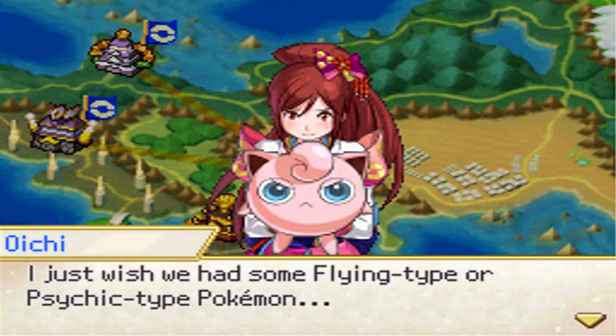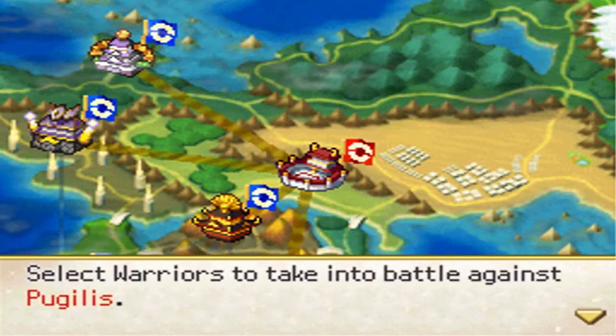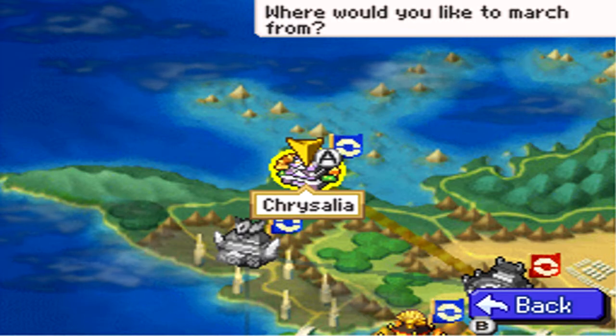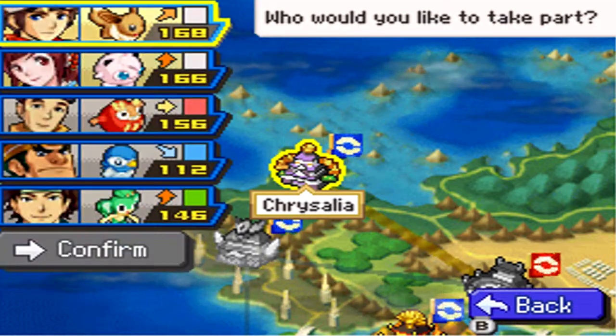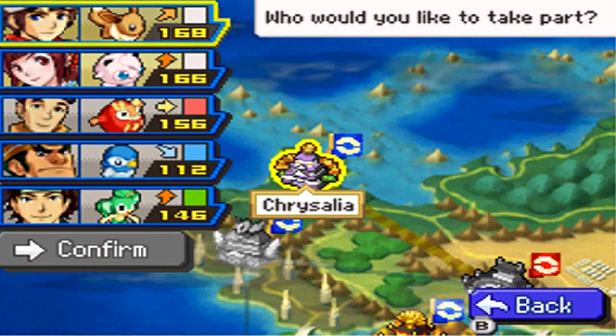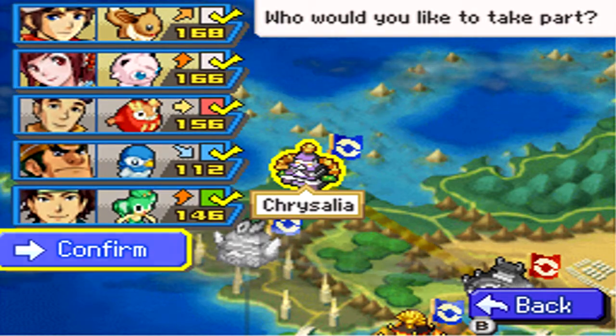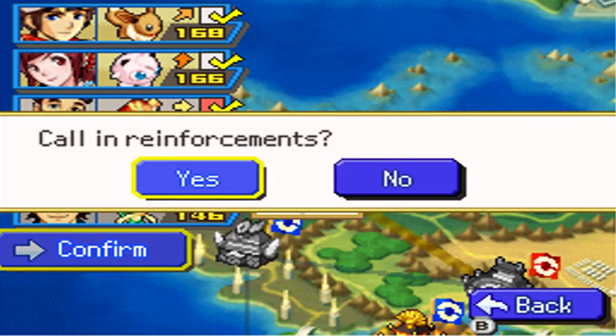I just wish we had some flying type or psychic type Pokemon. You could have a Ralts by now though — from Violet if you got one. In the Sky Garden I showed it, there was a Ralts there if you wanted that. You could go get that, which is pretty cool, and it would actually help a lot.